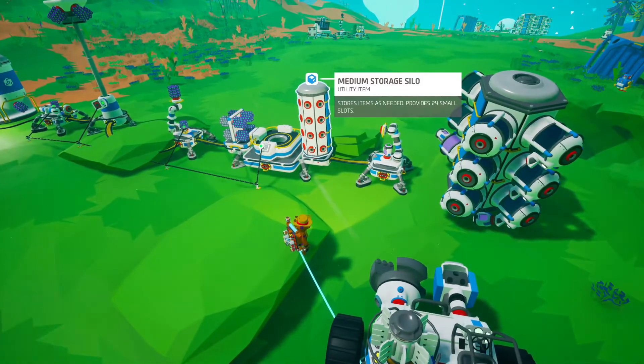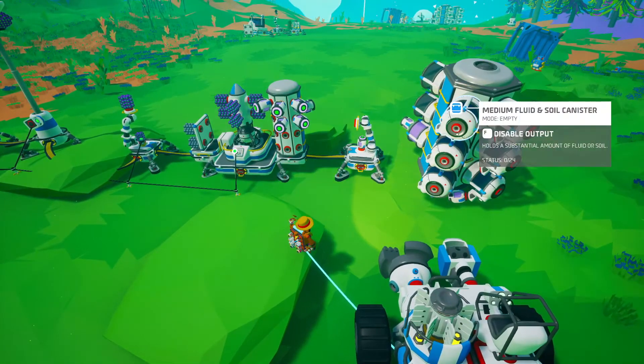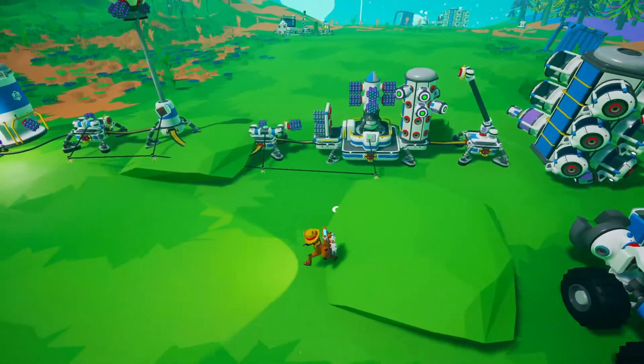This is going to auto unload onto medium storage. This auto arm is set to hydrazine and then it'll just dump it into the canisters to store for later. I love this.